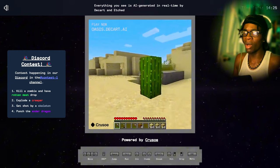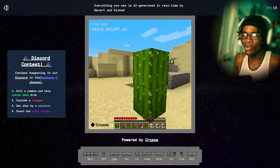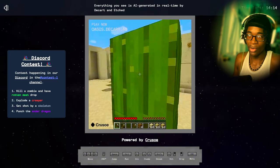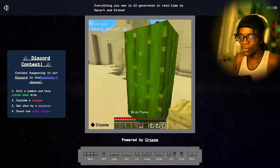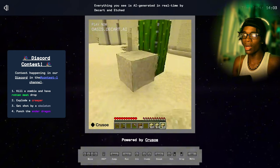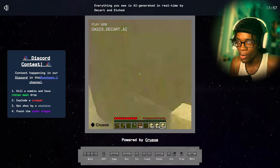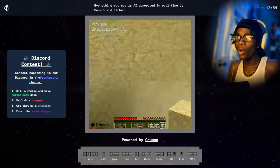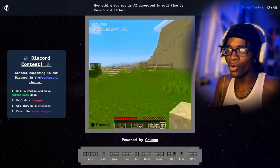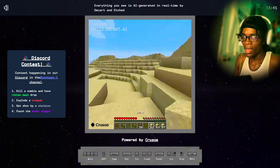The challenges say: explode a creeper, get shot by a skeleton — where are you gonna find a skeleton? — and punch the ender dragon. How are you gonna do that? Okay, we could probably turn this cat into a creeper, I just don't know how. Why did my wooden plank turn into a sand block? This game is so weird. My brain is rotting for real — how do people actually make it to the End?